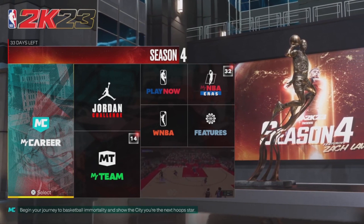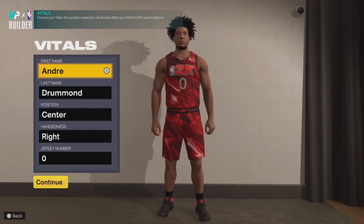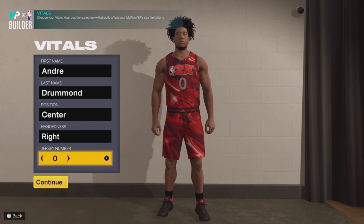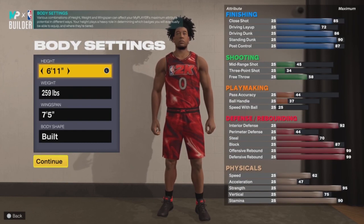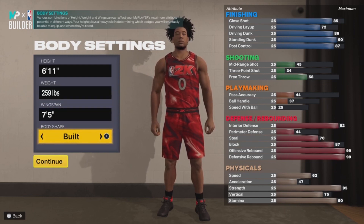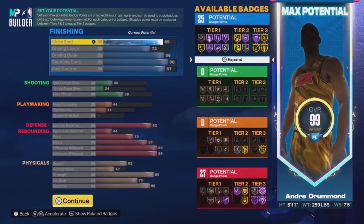I'm not gonna lie, this build is looking kind of crazy but there's a lot going on with it. You guys obviously want to make this build as a center because Andre Drummond is a center. This replica build is the Detroit Pistons version, from when he used to play for them. Set the height at 6'11", weight at 259, and wingspan at 7'5". For body shape, I put 'built' because Andre Drummond is a pretty big guy — he weighs around 260 pounds.